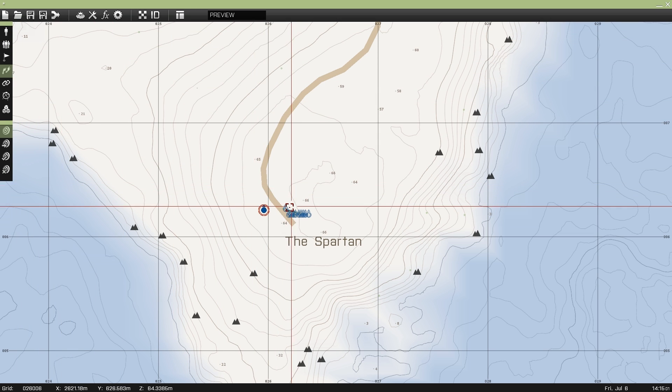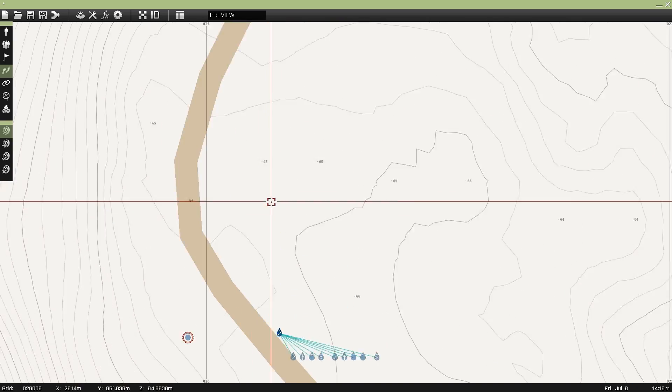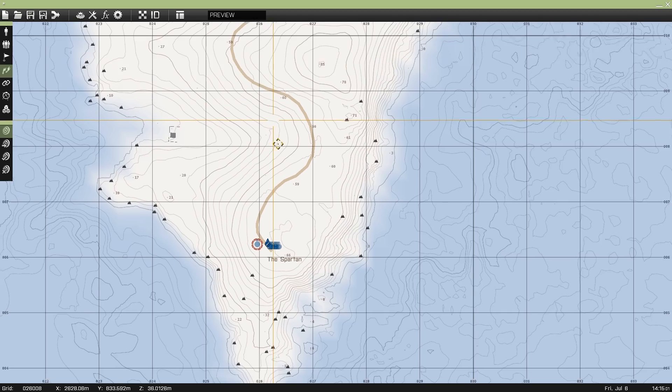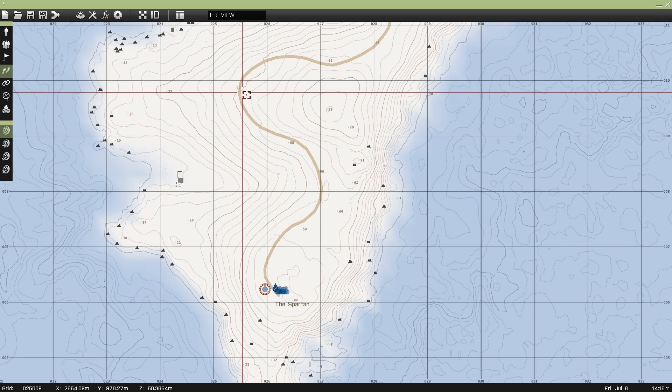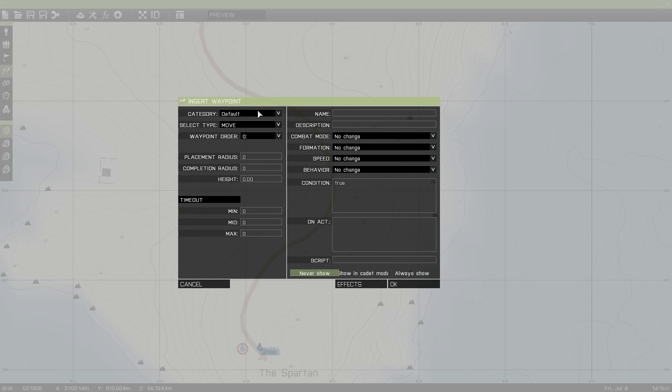I will select the waypoints tool and click the squad leader. Wherever I want them to go, I will just double-click. Say I want them to go right here. A lot of this stuff is still not finished — obviously it's alpha. So here's the different waypoint types. Move — move straight to it. If you set it as destroy, I think you can set it on a building or vehicle and they will try to destroy that vehicle.